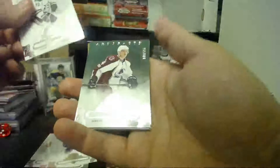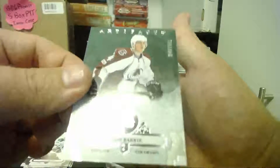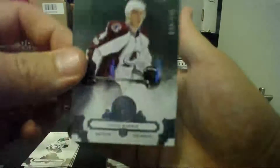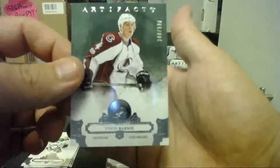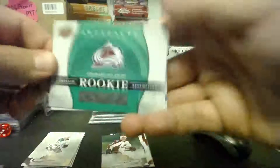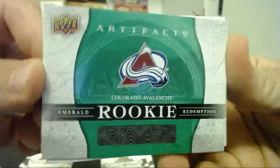Looks like an emerald coming — nope, saw green. That's what I saw. 340 of 599, Tyson Berry. For the Colorado Avalanche too. Wow. Colorado killing this box. And a Colorado Avalanche emerald redemption rookie.